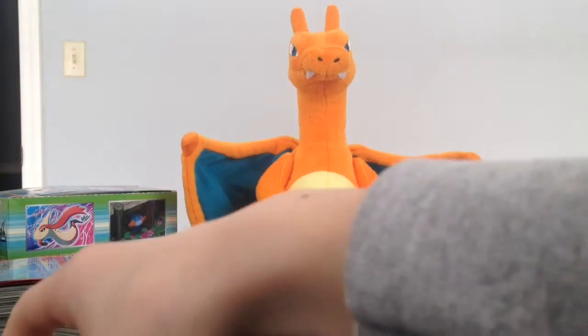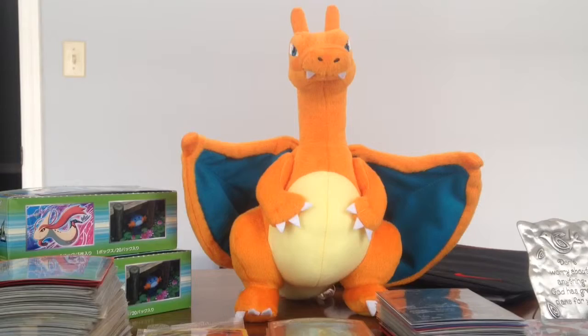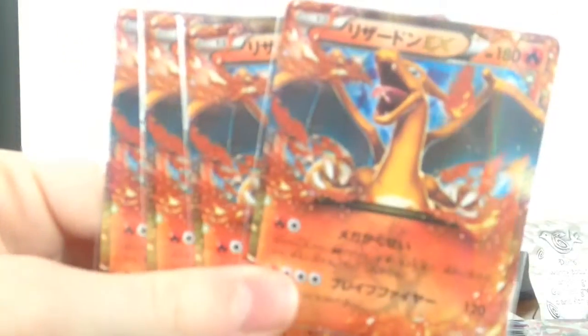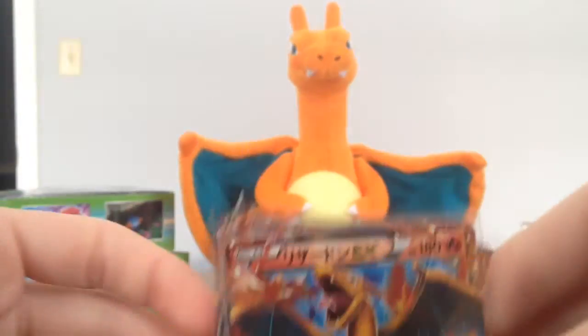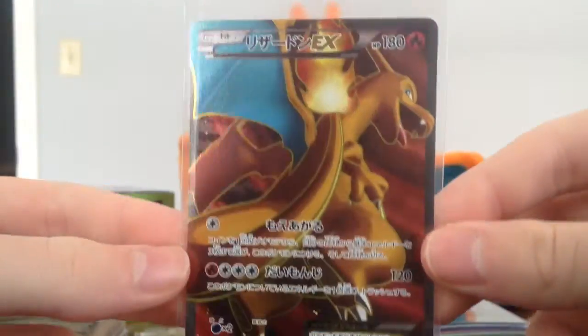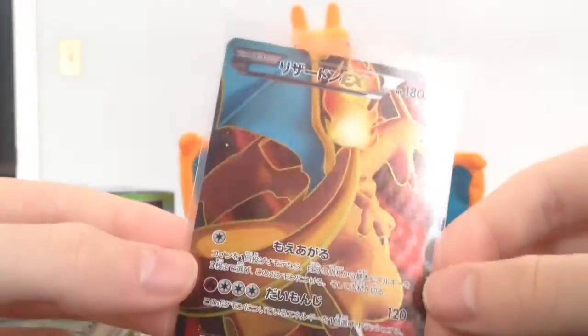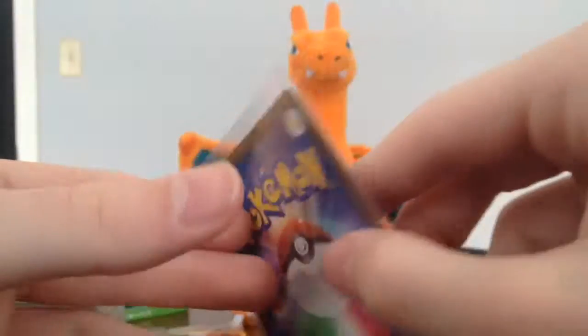Now we have a really fantastic lot — a Gallade fell away but anyway, we have another amazing lot here. First we start off with four Koro Koro Charizards, and a first edition full art Charizard Japanese. Really nice.